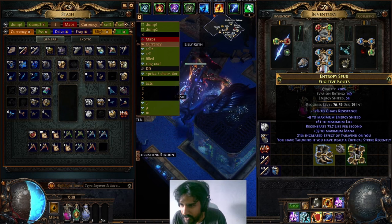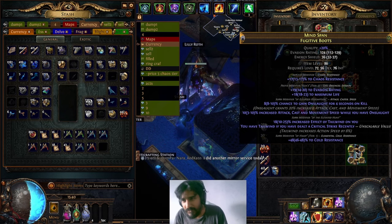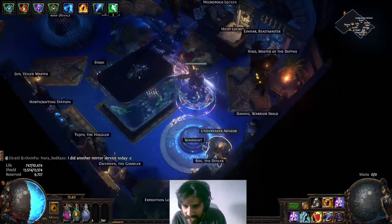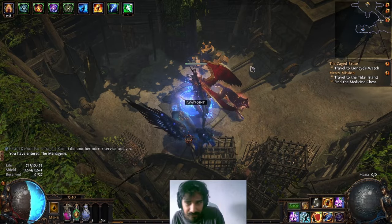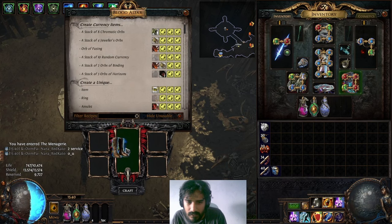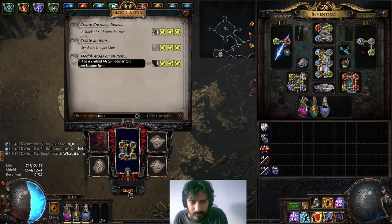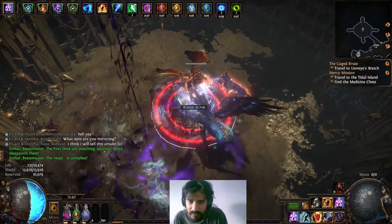It gave me T1 cold resistance, which is actually nice — T1, pretty good. Now we go back to the menagerie and we matron it. Always buy matrons if you're doing these kinds of crafts where you have an open prefix and want to craft onto something. It's one divine and it saves a divine — it's a no-brainer.